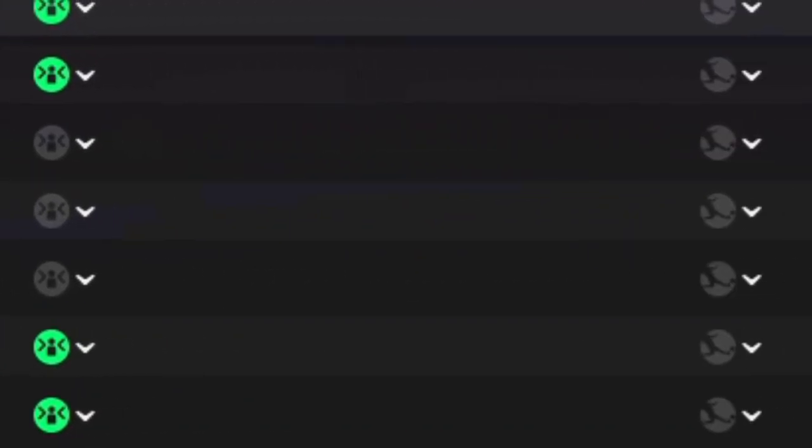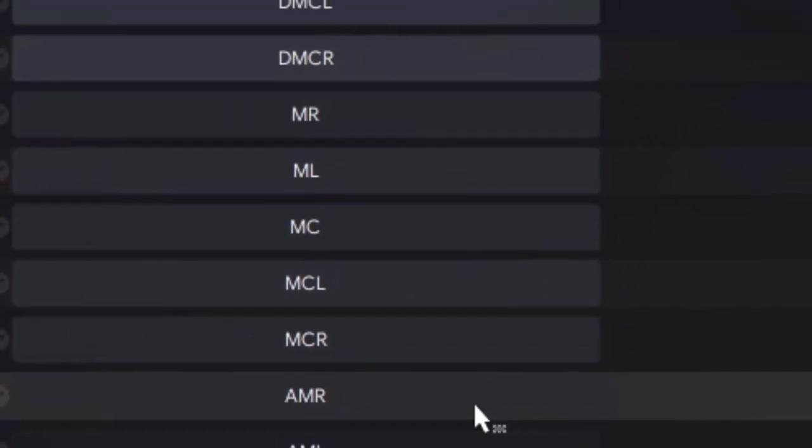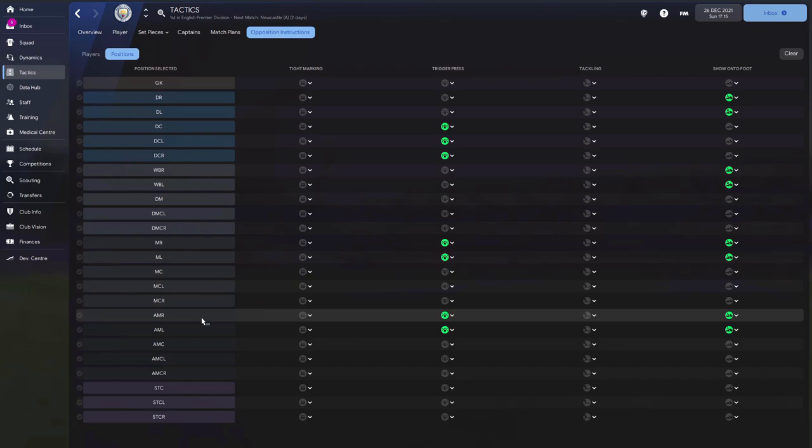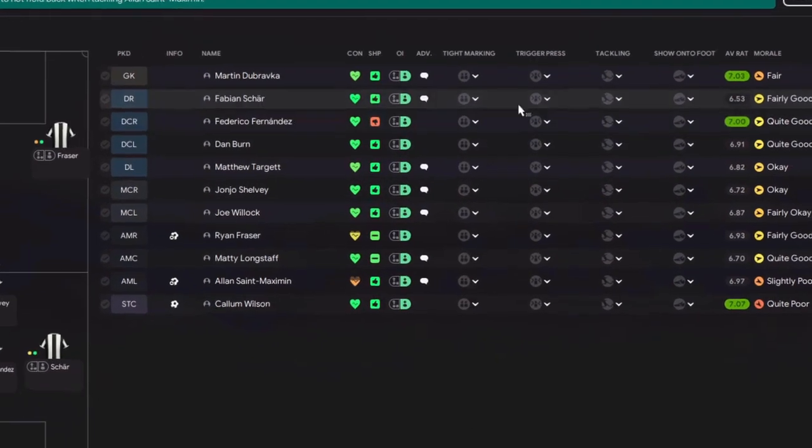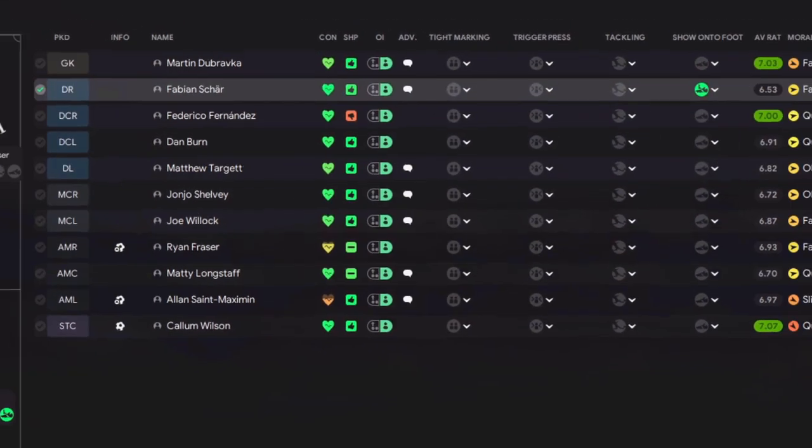The midfielder on the right has the same instructions as the attacking midfielder on the right, so if they play either of those roles they're both covered. By taking a little bit of time to set up your opposition instructions to coexist with your tactic, once you've done it once it's done for every game - no more going through every player each time, it's already done for you.